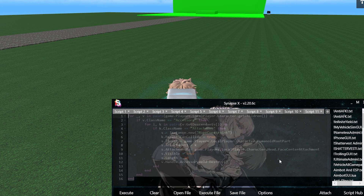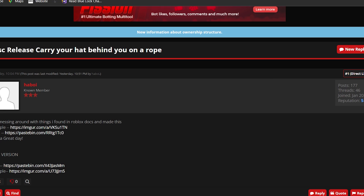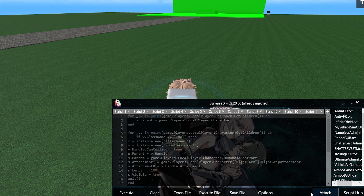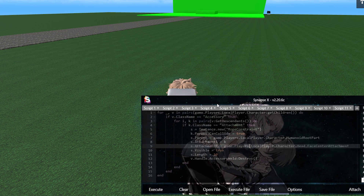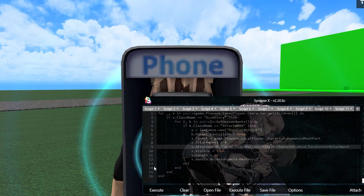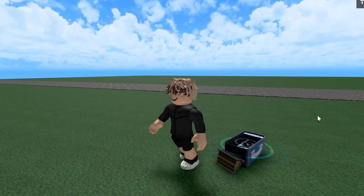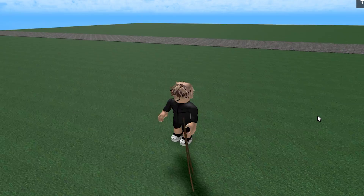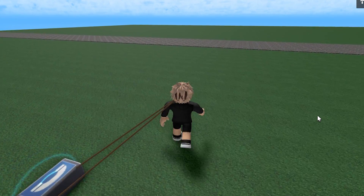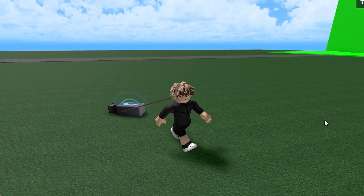I have the hat version right here and then obviously there is a tool version too. I'll link everything. You basically just load it up and execute it, and look — it'll drop your hats and drag them on like a little rope. You can fling them around and do 360s with them, and they'll basically show as following behind you for other players.